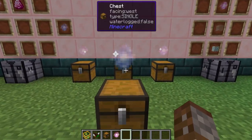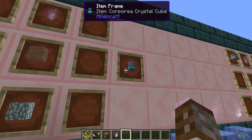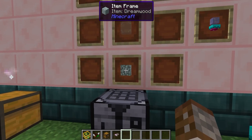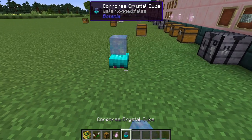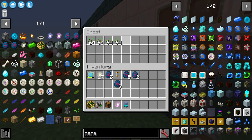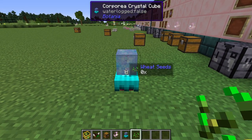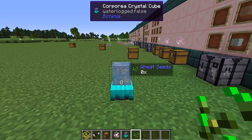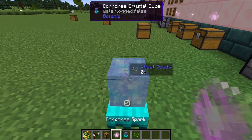First you can monitor your system using the corporea crystal cube, made with a corporea spark, an alfglass and a dreamwood log. When placed down it will be completely blank. To have it show a specific item, drop that item on it and right-click — but you also need to place a corporea spark on top for it to actually connect to the system and see the item count.